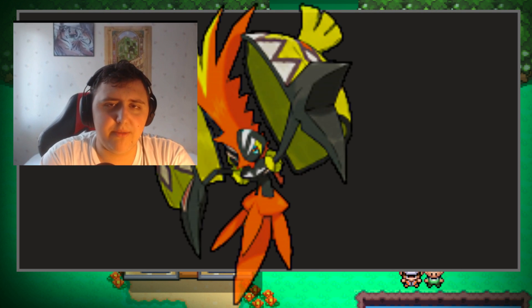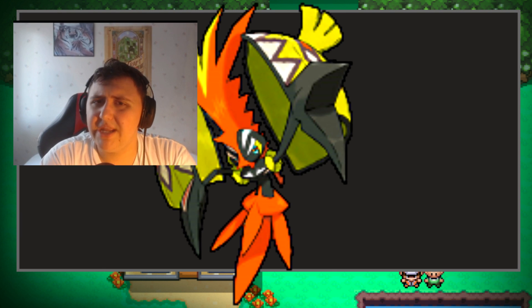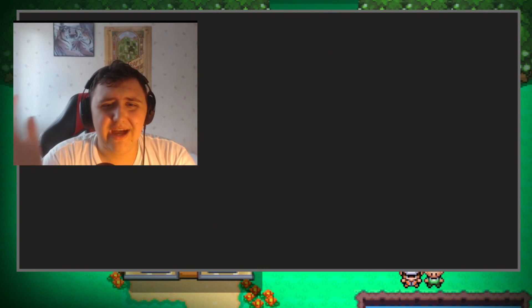Apparently we could have a Tapu Koko here. We did have a Darkrai earlier, so I think we can run a Tapu Koko on a member — that should be okay. I think these teams should be okay.